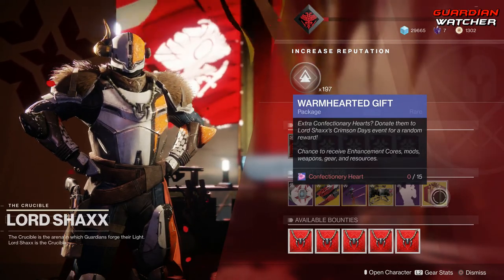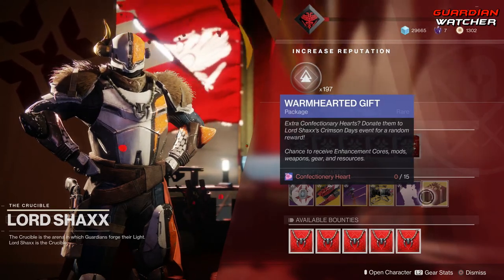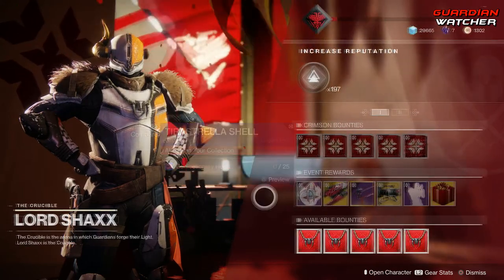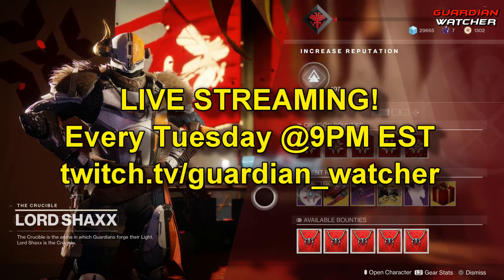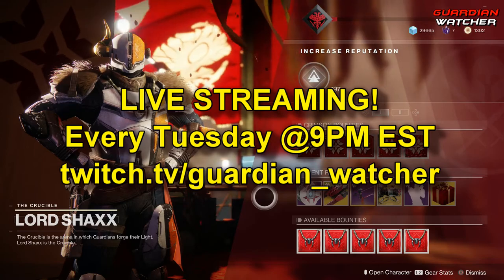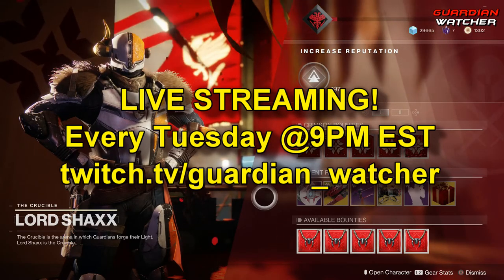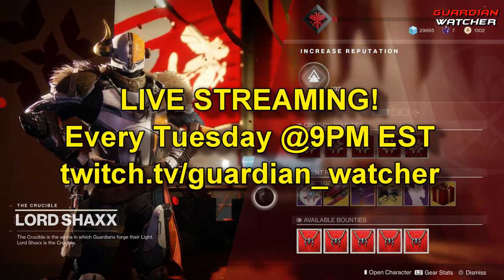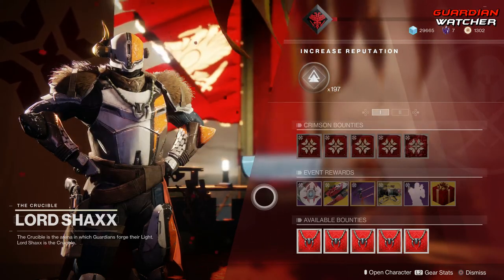The Warm Hearted Gift gives you a chance to get Enhancement Cores, Mods, Weapons, Gear, and Resources, and you get all of these by earning Confectionary Hearts. So later on today at 9pm Eastern Standard Time, I will be streaming the wonderful Crimson Days event. If you guys want to check that out, you can find me at twitch.tv/guardian_watcher and I will definitely see you guys there later on tonight.